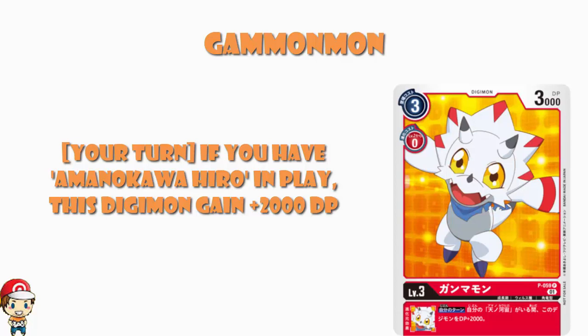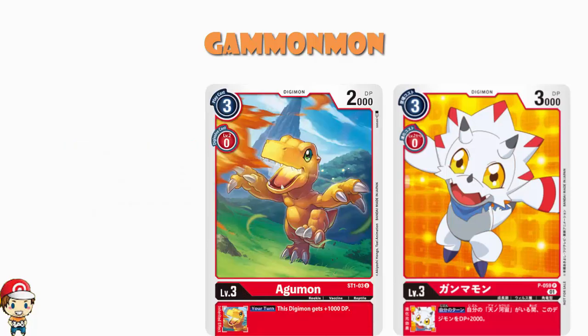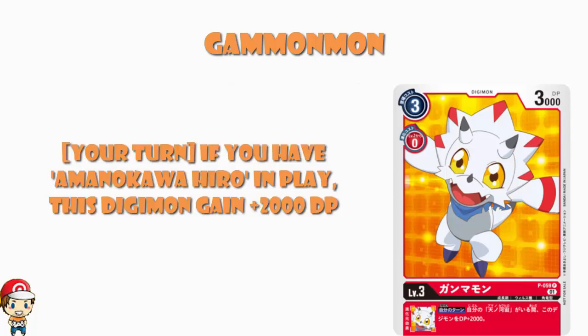I've googled it and looked at wikimon.net and that tamer does not seem familiar — I'm fairly sure this is a tamer that isn't out yet, although this tells us that tamer is definitely coming soon. But if it's in play, this Digimon gains two thousand power, and it's an inheritable skill. So in a Hero deck, why not? We've seen starter deck Agamon give an extra one thousand power with the right tamer — this gives two thousand. If you've got Hero in play, this is just a better version of starter deck Agamon. If you don't, don't play this card.